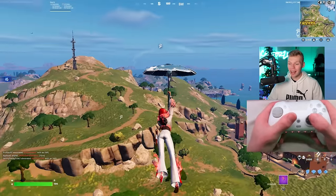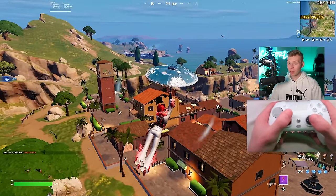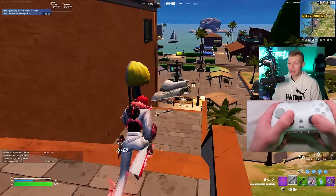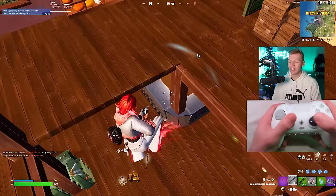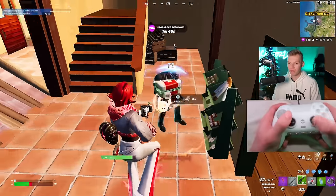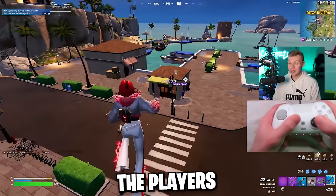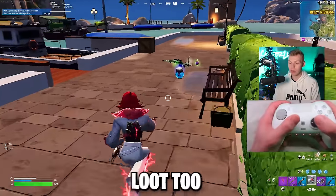Ritzy Riviera was my next drop. This place was pretty far off the bus path and still had a good amount of players land here. If Ritzy is anywhere near a hot drop on the bus path, you're definitely going to want to avoid it. But if it's not, it's actually a pretty fun place to fight — there's nothing really surrounding it and there are no mythics, so you don't get instantly third partied. I took out one player, then made a shockwave play to clean up a fight on the outside. Once the players at Ritzy are taken care of, it's really chill, no one is rotating in, and I walked away with some really good loot.